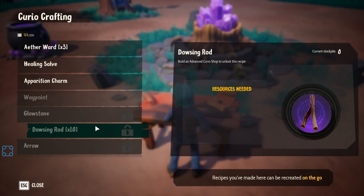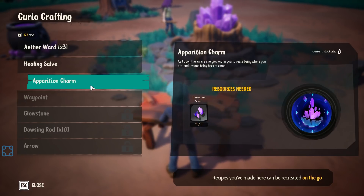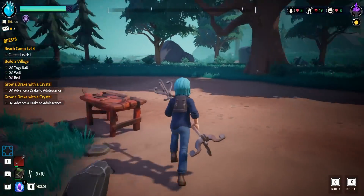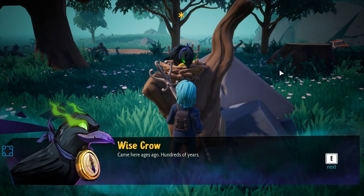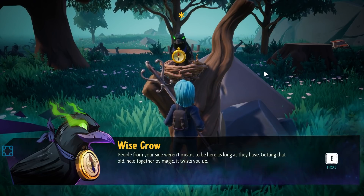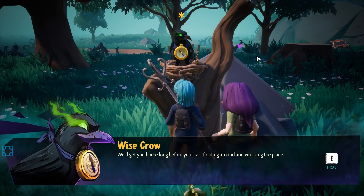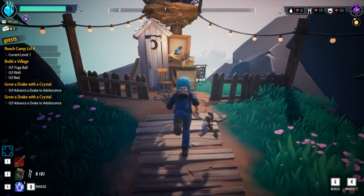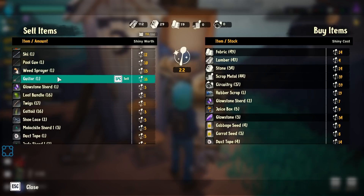Do these guys need any Bop-Its? They might — I don't see any toys for them to play with. Unfortunately. What does the crow have for a quest? 'So these Termina I've mentioned — bad dudes. Came here ages ago, hundreds of years. They weren't the first and obviously haven't been the last, but they are for sure the meanest and stayed the longest. People from your side weren't meant to be here as long as they have. Getting that old, held together by magic, it twists you. Don't worry though — you've still got plenty of time. We'll get you home before you start floating around wrecking the place.' I'll build one Bop-It — or Pop-It — hopefully that helps them out.